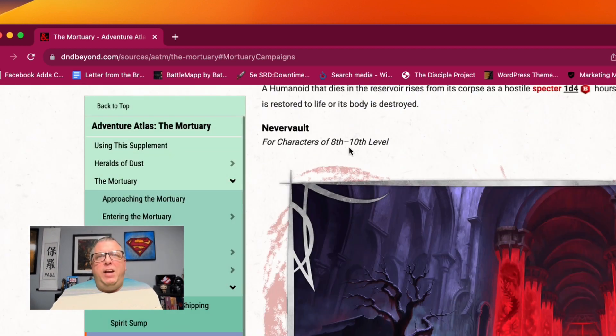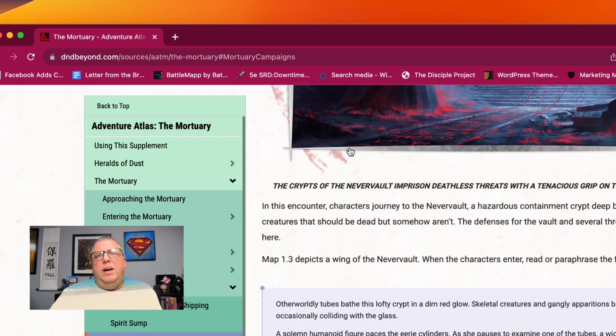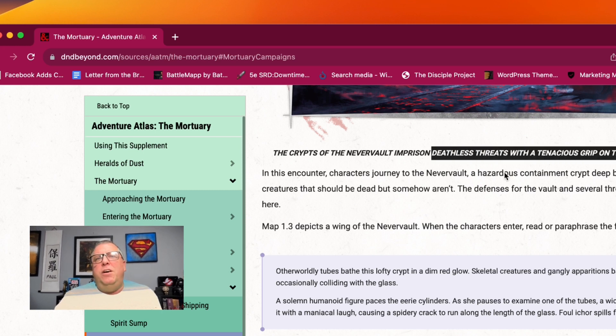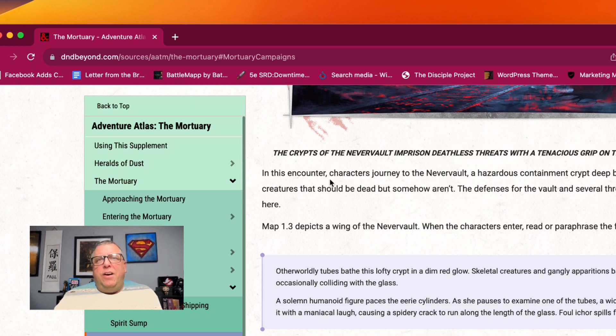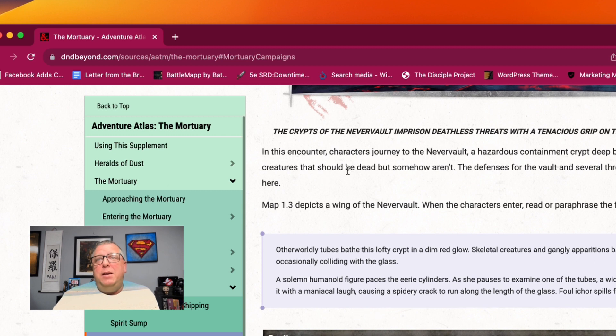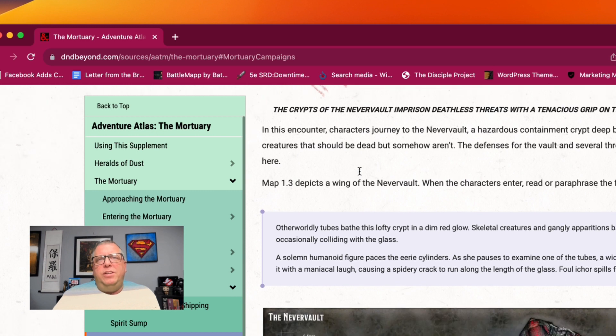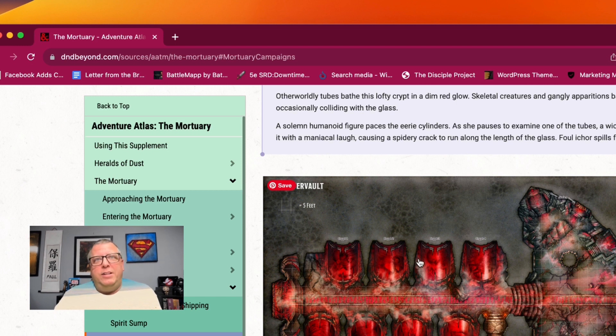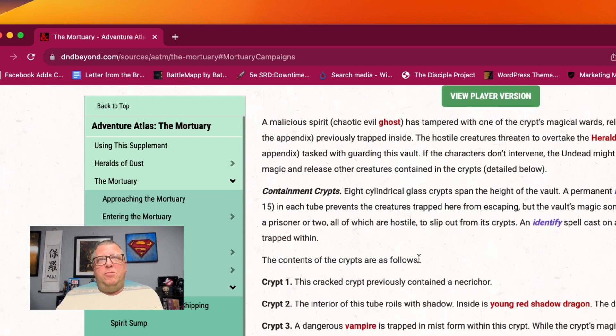And then you have Never Vault, for 8th through 10th level. The crypts of the Never Vault imprison deathless threats with a tenacious grip on the realms of the living. In this encounter, characters journey to the Never Vault — a hazardous containment crypt deep beneath the mortuary — for creatures that should be dead but somehow aren't. So you have an encounter where they have to deal with something down here that is just roaming around that should not be roaming around; it's escaped from somewhere it should not have escaped from.